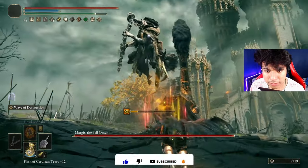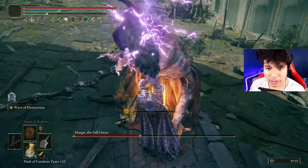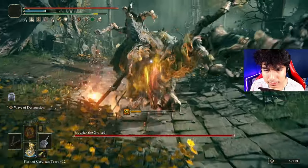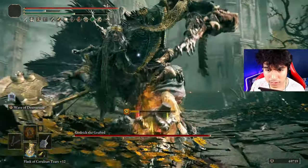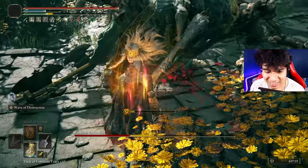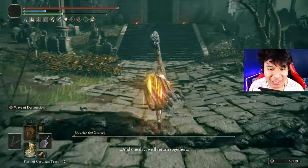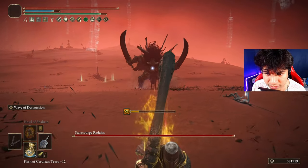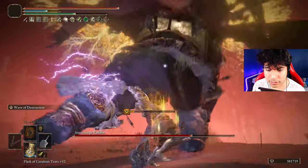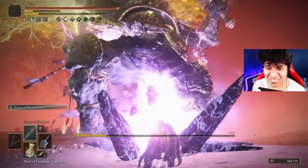I am dodging everything! Take this and surprise, bad boy! Nice to meet you buddy, but I gotta go! You wanna see something cool guys? Look at this! That's a kill bro! That's how you use a colossal weapon! Do you think he's ready? I don't think he's ready — he doesn't know what is coming. And good fight bro! I'm faster than you!